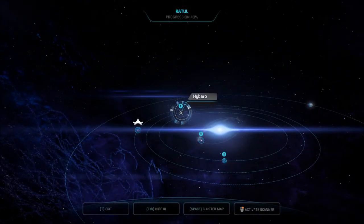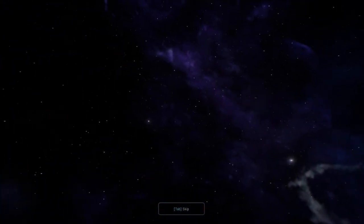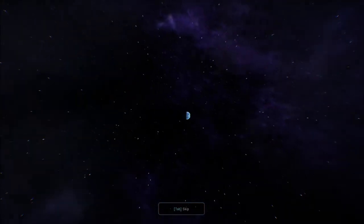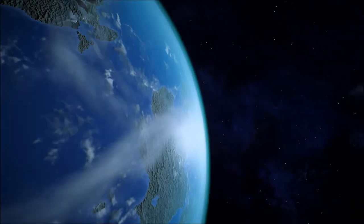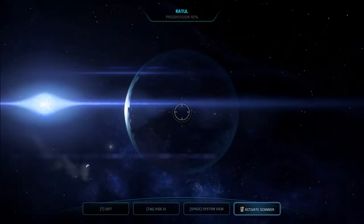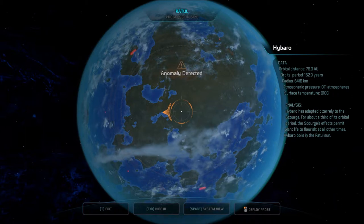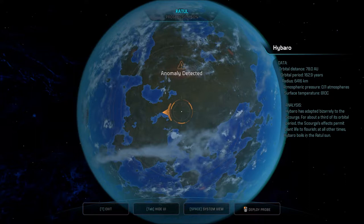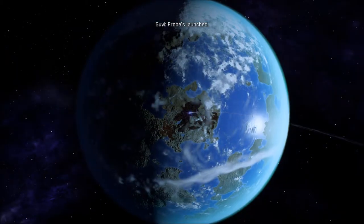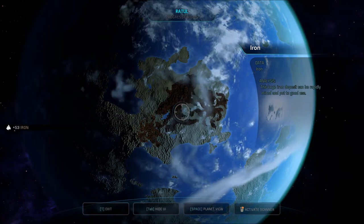Next is Hybarrow — oh pretty, looks like Earth. I'm picking up something. Only the blue of the oceans is really blue. Hybarrow has adapted bizarrely to the Scourge — for about a third of its orbital period, the Scourge's effects permit plant life to flourish. At all other times, Hybarrow boils in the Ratul sun. Probes launched — tracking a huge mineral deposit: iron. This large iron deposit can be rapidly mined. 53 of it.